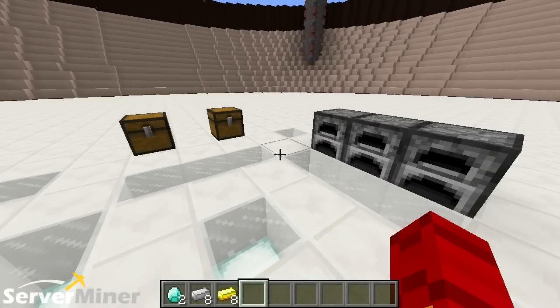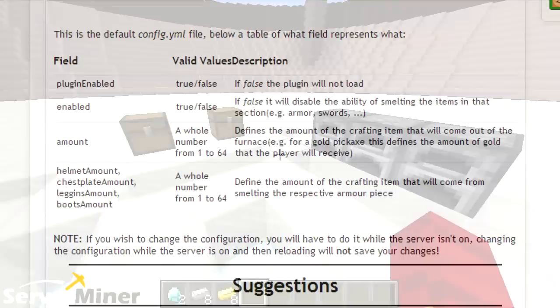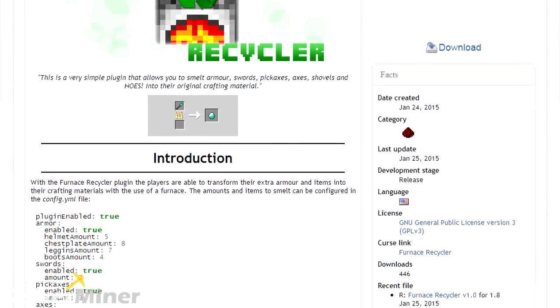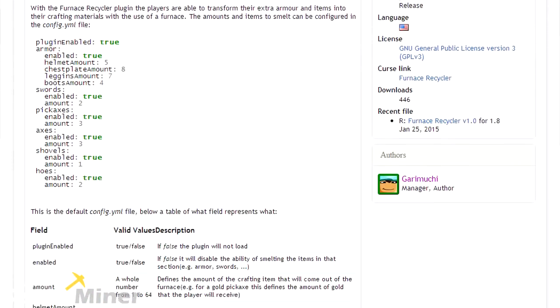When it comes to the plugin's default settings, that's basically all there is to it, but if you head over into the config file, you can change things like enabling and disabling the plugin, and the amount of ingredients you get back for each item. You can actually set it to give you back 64 diamonds for a diamond chestplate and things like that. Everything is explained within the Bukkit page.